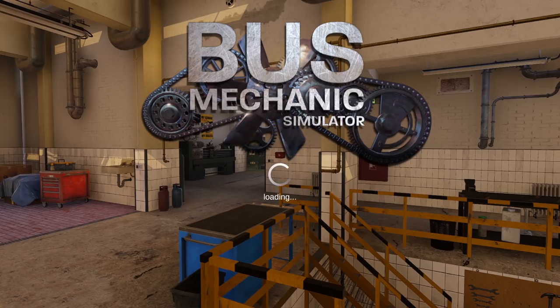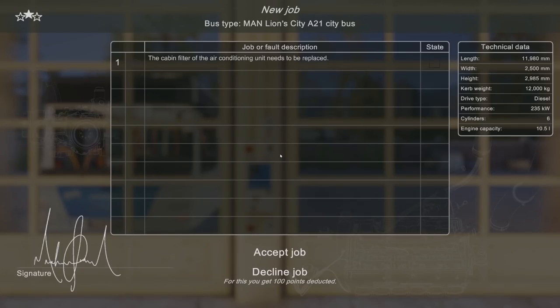I ran around in free roam for a minute checking everything out - there's a lot of stuff. It looks like there are a lot more grab-tools type things, so it's gonna be a little bit different than Car Mechanic Sim - actually a lot different. After about another minute and a half of waiting it finally kicked up, just throwing us right into a job instantly. New job: bus type MAN Lion's City 821 city bus.